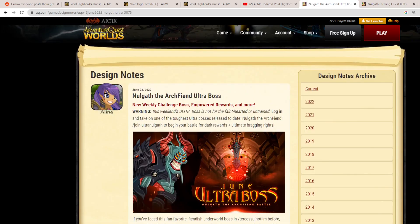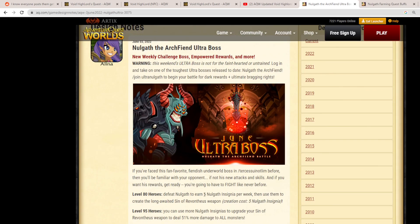The most recent update is Ultra Nullgath. If you kill Ultra Nullgath, you get 5 Insignias, which means you can trade those every week for 2 Rohingeniums — which is actually huge, considering this guy only takes about 10 minutes to kill if you have a good party.